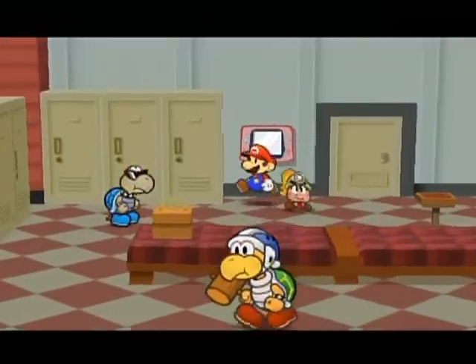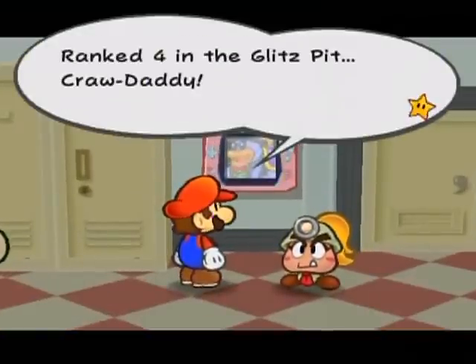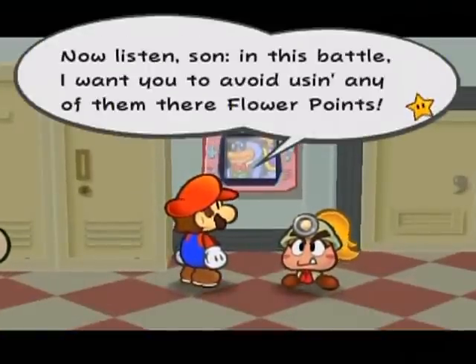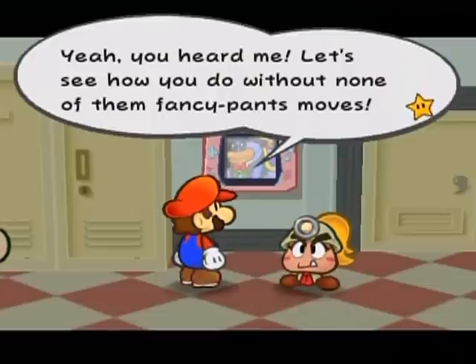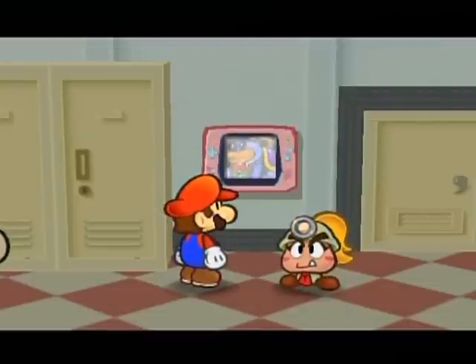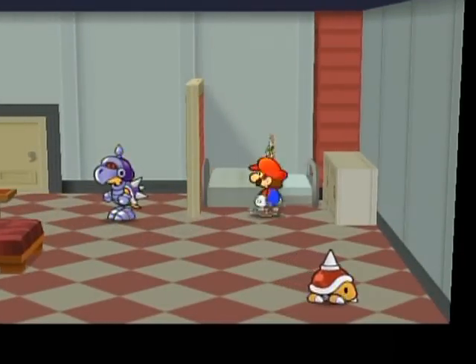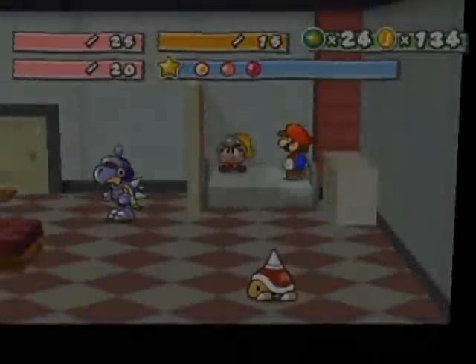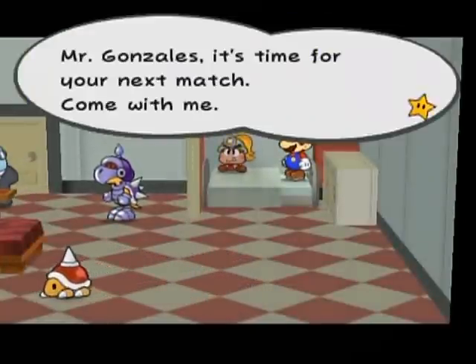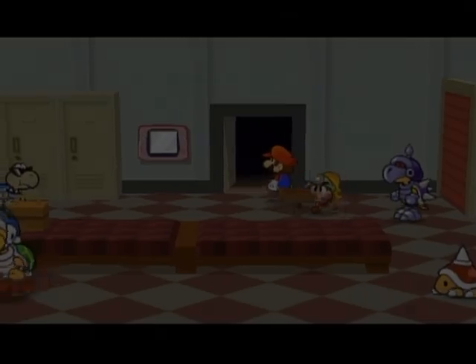Hello everyone and welcome back to the walkthrough. Let's reserve a match with the 4th ranked Crawdaddy. No flower points, so that's kind of poopy. I still have yet to show some more moves. Well, I probably should recover here, come to think of it, just for the future. There we go. Oh, he's already there. Dang it. He was like right when I came out of it. Just in time, man.